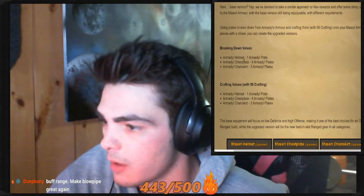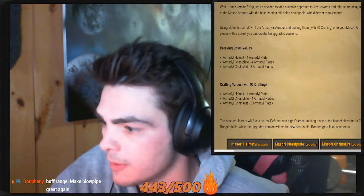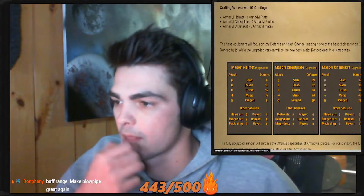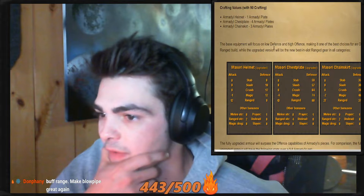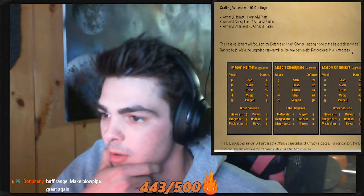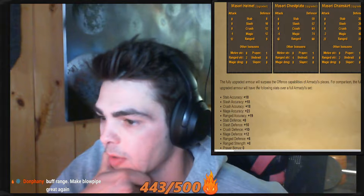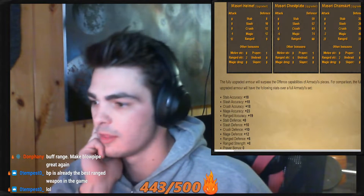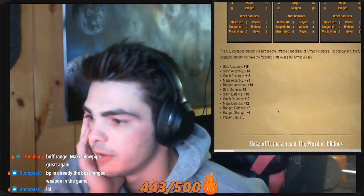These are the values: helmet is going to give you one plate, chestplate is going to give you four, chainskirt is going to give you three, and to make them you're going to need one, four, and three. The base equipment will focus on low defense and high offense, making it one of the best choices for an offensive range build, while the upgraded version will be the new best-in-slot range gear in all categories.